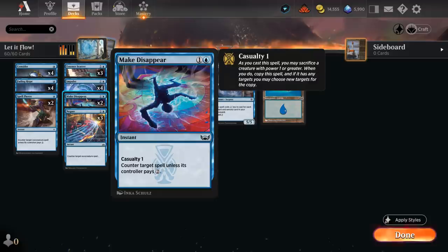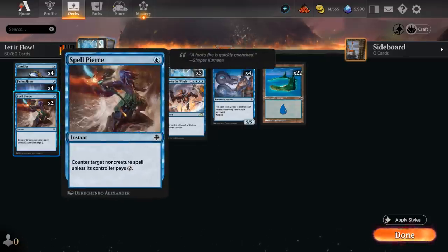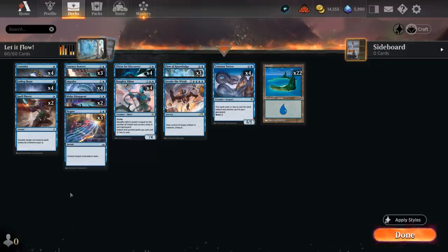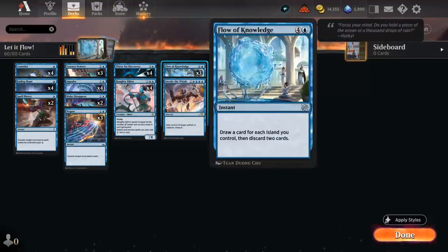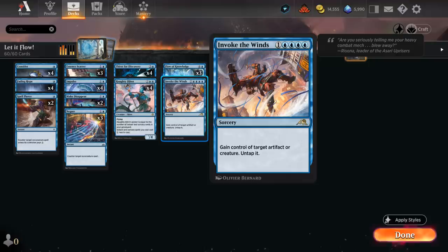Two copies of Make Disappear as a more versatile counterspell that becomes worse in the late game, and two copies of Spell Pierce which can catch the opponent off guard. At three mana there's Thirst for Discovery for card draw — we can discard dead cards in some matchups. Against a creature-only deck we can discard Spell Pierce and Negate, keeping our islands. Otherwise we just discard one island to draw three.